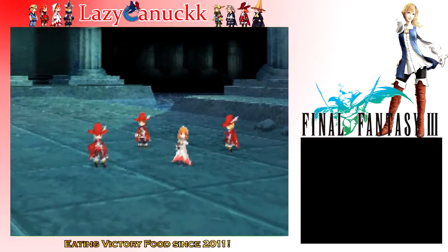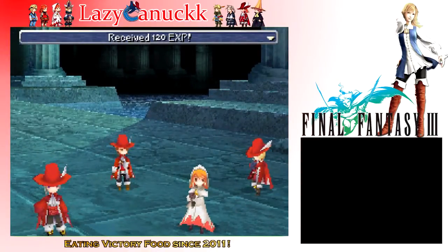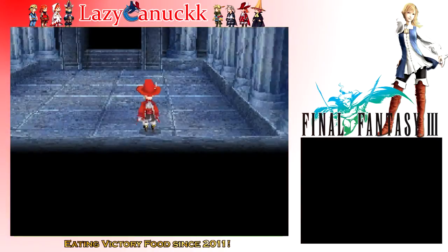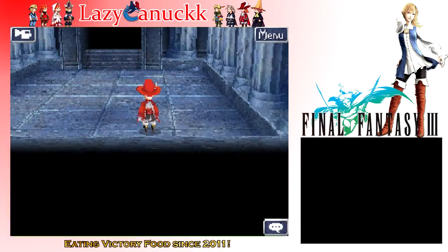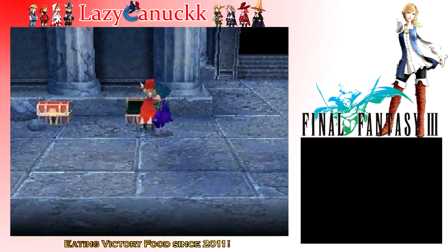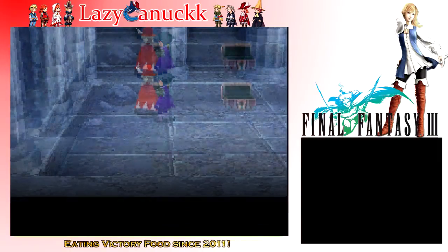I'm pretty sure that's the easiest fight I've ever had with that rat. I think the first time I had a little bit of issues, but I definitely never killed him in one round of spells. Guess it's a good thing I found those friggin' spells in that wall — those level three spells absolutely demolished him. There are chests here: shell helmet, shell armor.